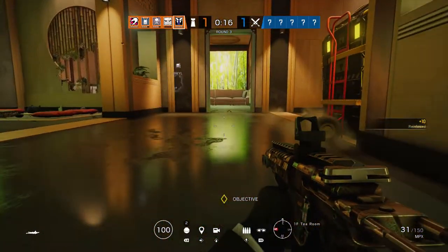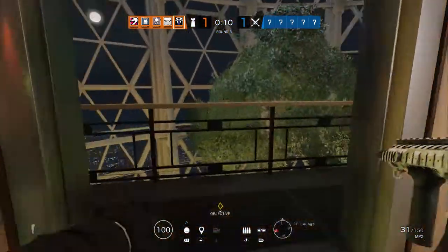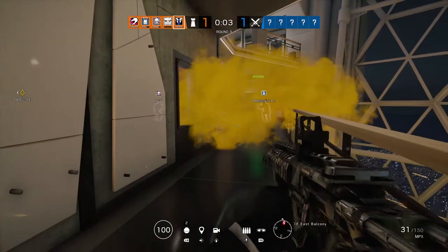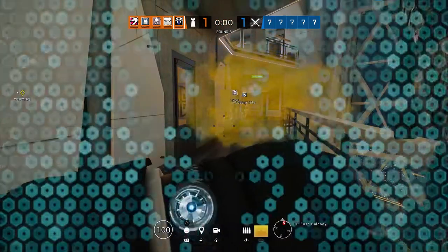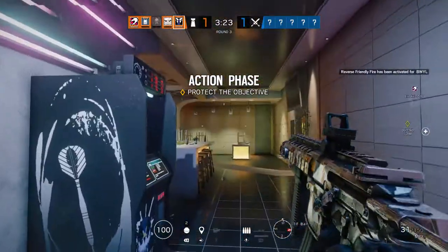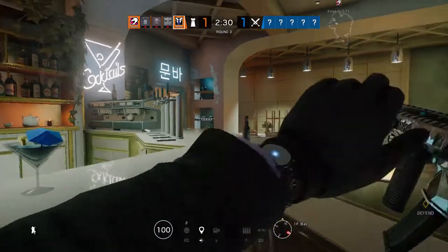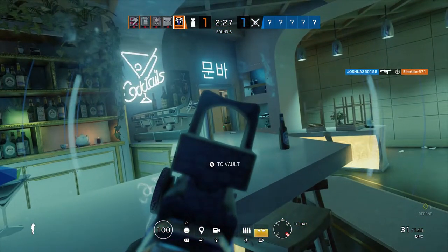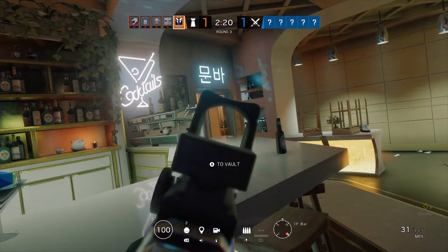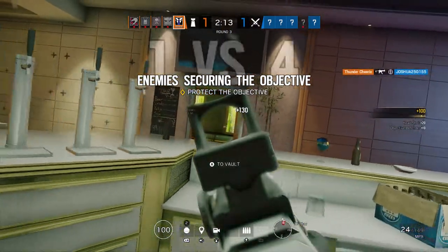Do his weapons complement him well? For primaries, he has the M590A1 shotgun and the MPX submachine gun. Neither of these guns are phenomenal. While the M590A1 packs a punch, it really won't help you if you see anyone through smoke who's further away than three feet. I usually run the MPX with him, which also isn't a stellar weapon — it feels like my bullets shoot feathers that tickle people. It is usable if you can be accurate, but with 26 damage, it'll take at least four shots to down someone unless they're already injured or you're headshotting them.